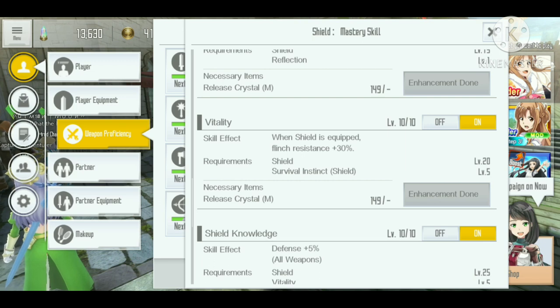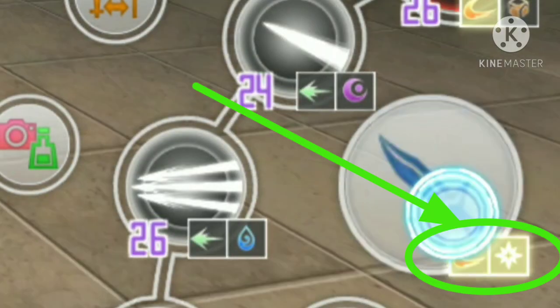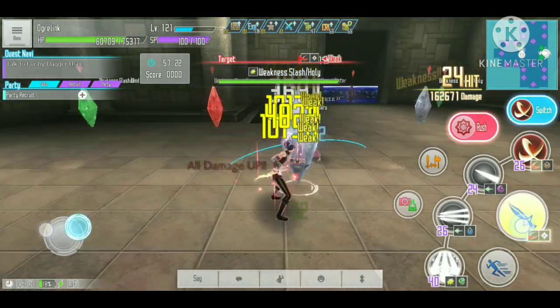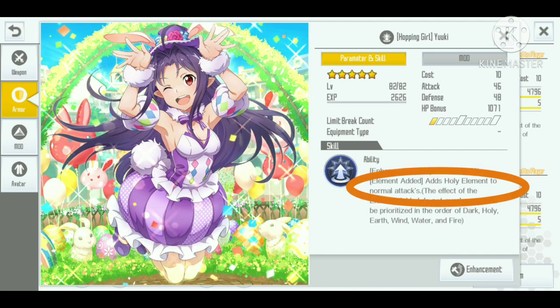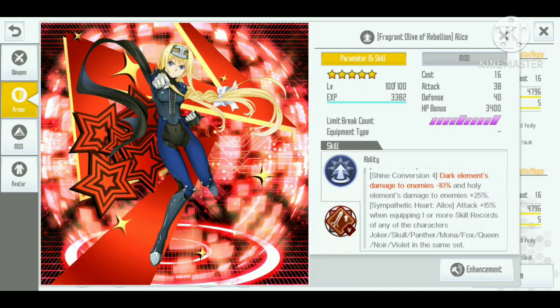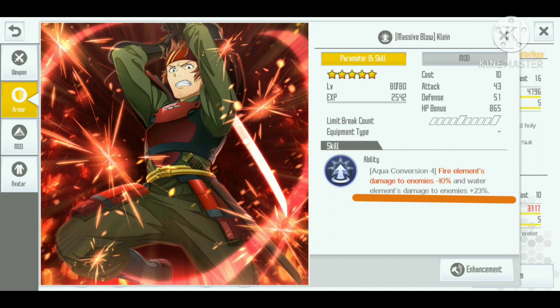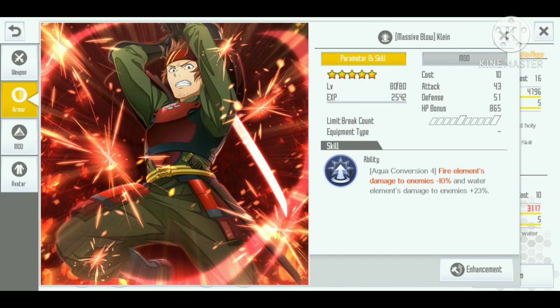Number five: use skills that add an element to your normal attack. Attacking an enemy weak to that element increases damage by 50 percent, so this skill alone adds 50 percent more damage. An example is the Yuki skill that adds the holy element to your normal attack. This works even better if you have a skill like the Ally skill that adds 25 percent holy damage to the enemy. Similarly, if you have the Client skill that adds 23 percent water element to the enemy, pairing it with a skill that converts your normal attack to water element works very well.